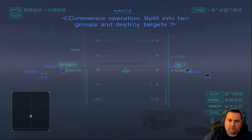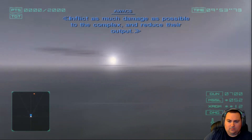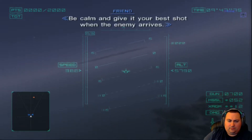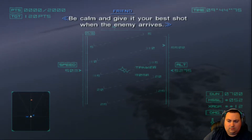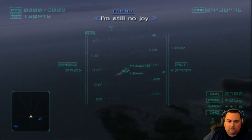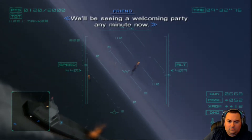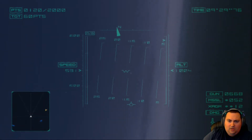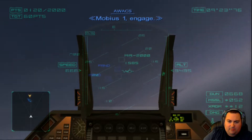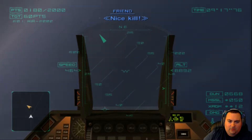Commence operation. Split into two groups and destroy targets. Inflict as much damage as possible to the complex and reduce their output. We need to be quick. Aircraft are worth quite a few points, so if we can take out a good number of aircraft, that's going to be really worth our time.